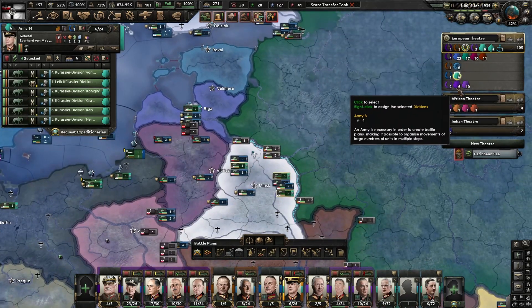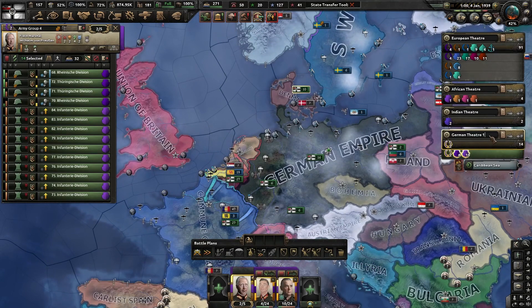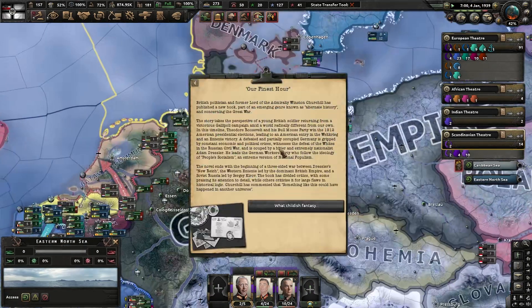These are the eastern troops, and these are the forces up in the north. It might even be good to make a Scandinavian theater — Scandinavian theater. That'll be fine.